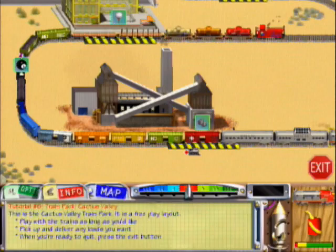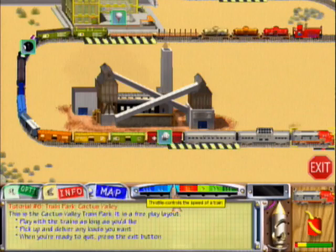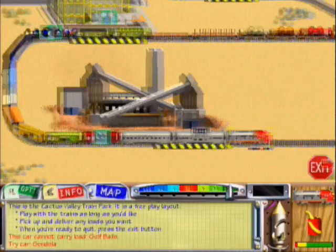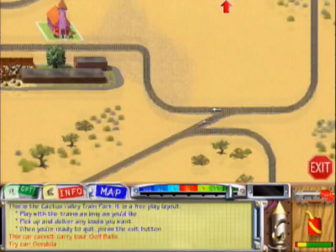What about the golf balls? Will they fit in the hopper? Try a gondola for this load. I actually have a covered gondola also, but I don't think it can be used. Oh well, let's just deliver the first set of loads first.